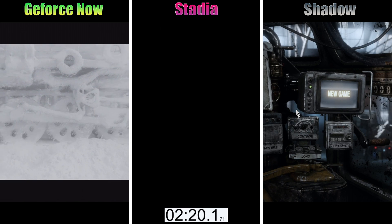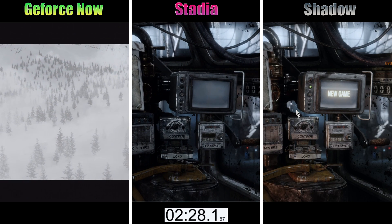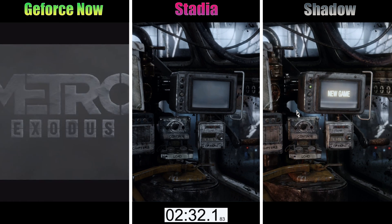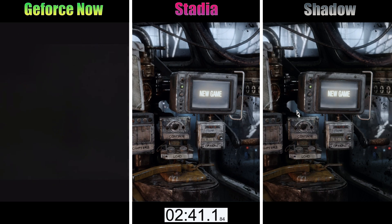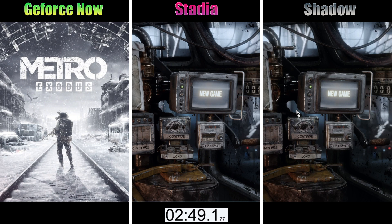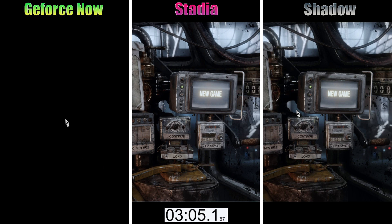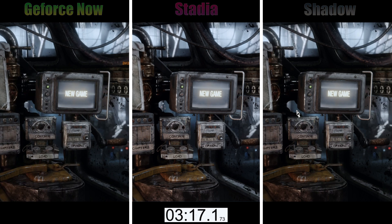So about 2 minutes 17 seconds — Shadow had you in and ready to go without skipping the intro. That's for more of a PC-type situation. Then there you go, about 2 minutes 32 to 33 seconds for Stadia, and it's got you ready to go in the game. GeForce Now is trying to catch up — it's just from its long launch time. And for some reason, GeForce Now also brings up this extra screen. At 3 minutes 13 seconds for GeForce Now getting you into the game — quite a difference.